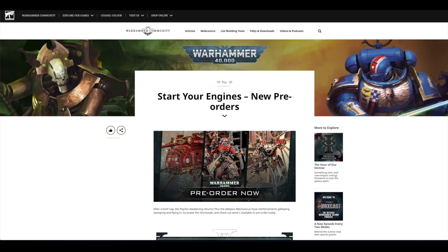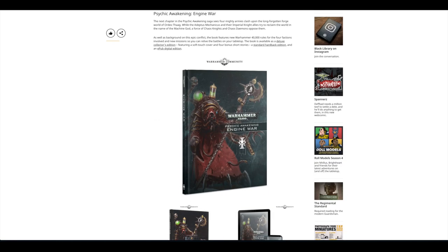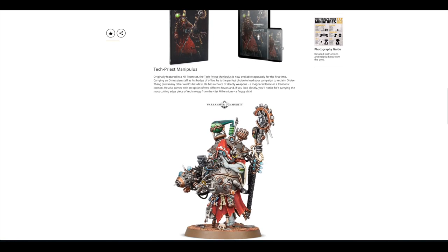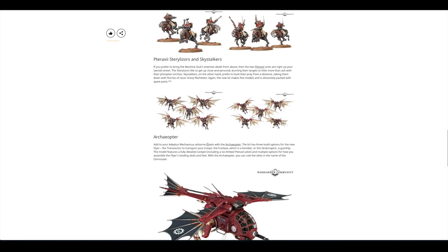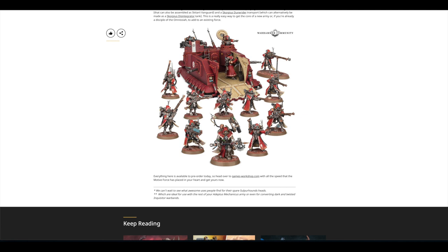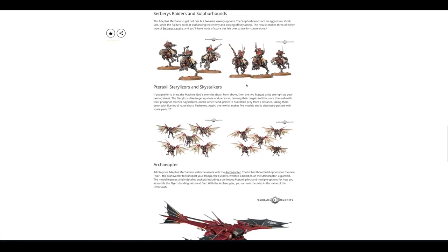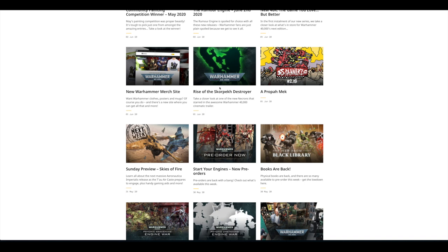Games Workshop decided to release all of the Adeptus Mechanicus models. I kind of thought they would stagger it — it's also quite costly when they do it this way — but they decided to release the Engine War standard and collector's edition and e-publication, Manipulus which was only available in a Kill Team set, the Cerberus Raiders and Silverhounds, the Sterilizers and Skystalkers, the Archeo-Optica, and the Start Collecting box set all in one week.